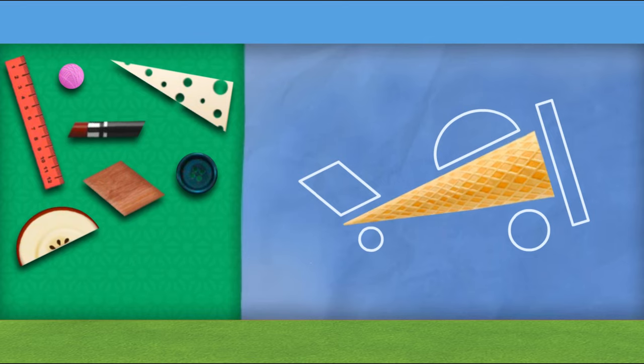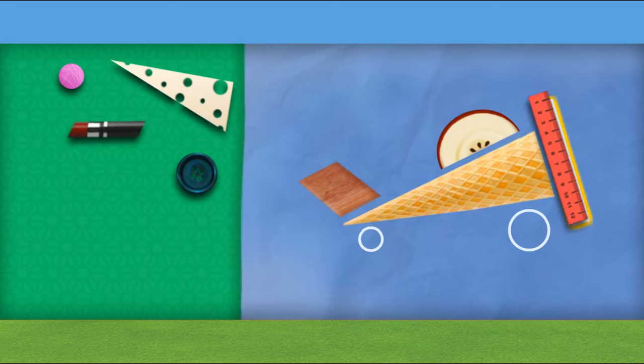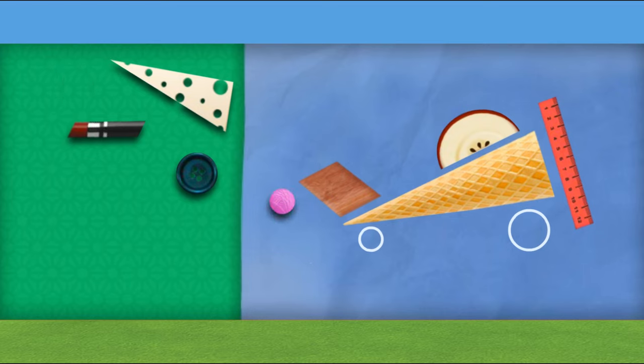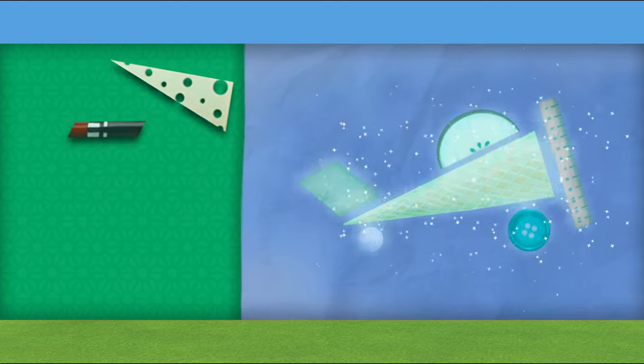A triangle — three sides and three angles. Way to go! A parallelogram! A semicircle — it's half of a circle! A rectangle! A circle — it's completely round! Great matching! Awesome job, Umi friends! Super shape!